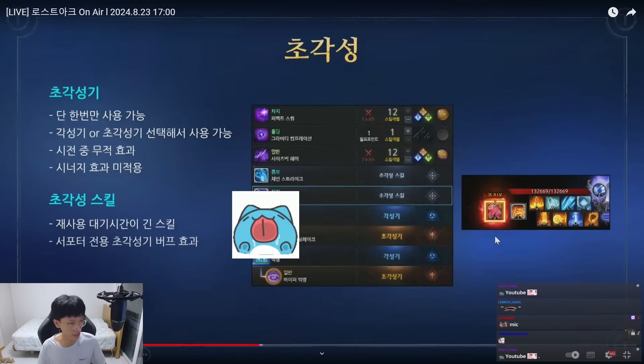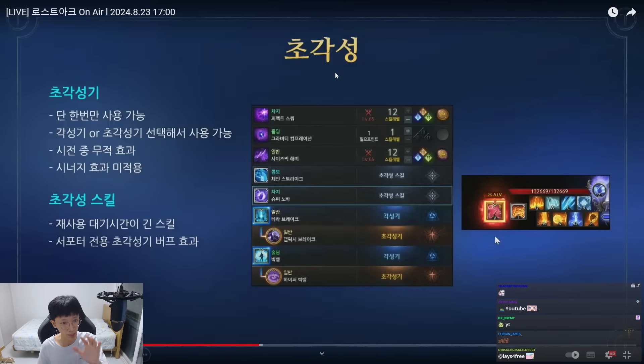First one is the Hyper Awakening. It is coming upcoming Wednesday, so that's like five days from now. The Hyper Awakening system has Hyper Awakening and Hyper Skill. You can change the original Awakening into Hyper Awakening. Hyper Awakening can be used only once per run, and you are invincible to everything when you're using it. Any buff or party synergy does not get affected by the Hyper Awakening.